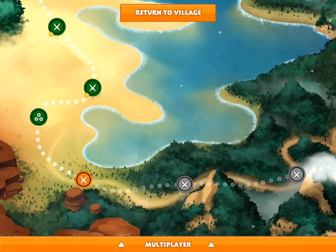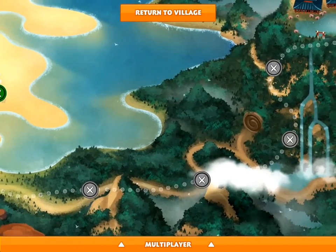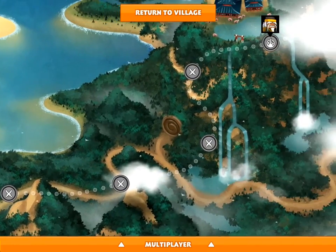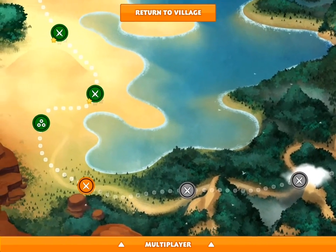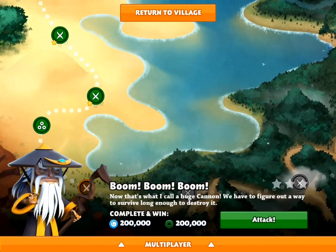Now we'll have a sneak peek at the next mission. As you can see, we're approaching the Essence Master in six more missions. We'll have a quick look at Boom Boom Boom — you can click the link below to watch that video.